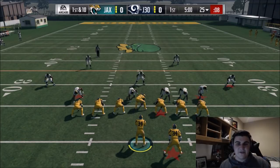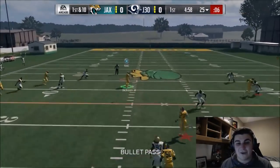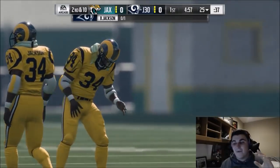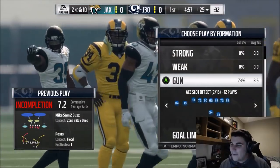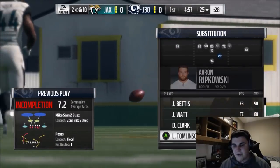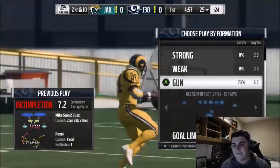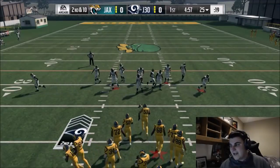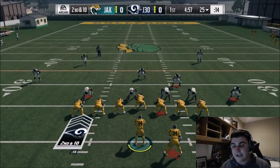The only problem is EA recently nerfed middle linebackers playing tight end — for competitive reasons and because it didn't really make sense with how well they played. You can make hot routes with them, but the tight end is going to drop a lot — the tight end cannot make a catch, which really sucks but it's not the end of the world. Also, you're not able to put the middle linebacker in at fullback. But you can make hot routes with this Bo Jackson, which is really cool because usually with kickers you're not always able to do that.